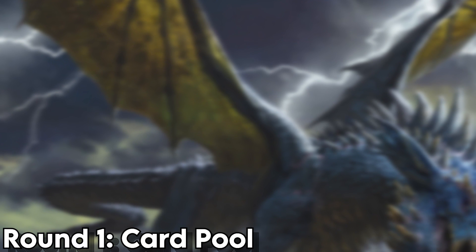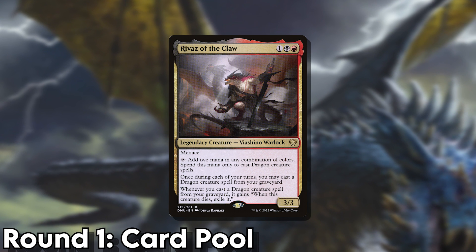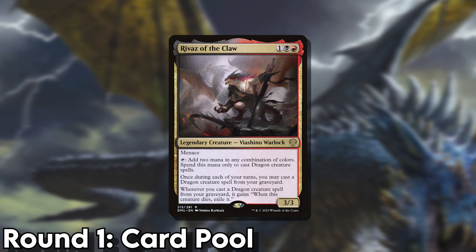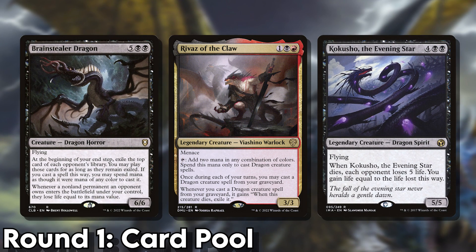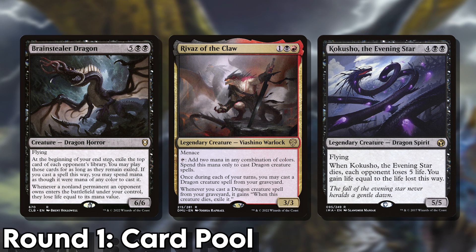In fourth place, we have Rivaz, who has 164 dragons at their disposal. Not a bad amount by any means, but black does have the lowest number of dragons of any of the five colours, meaning this is basically a mono red deck with a few splashes.